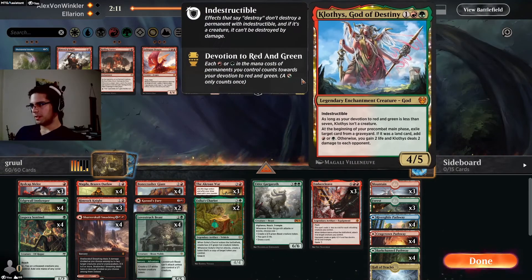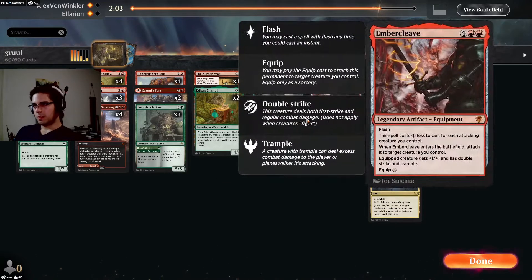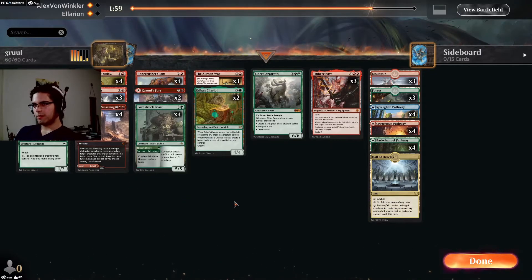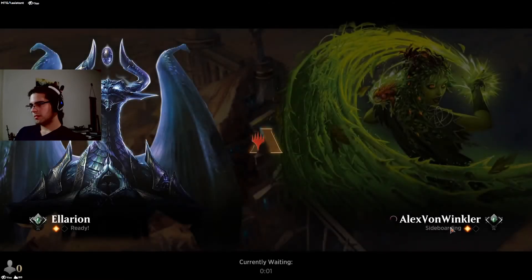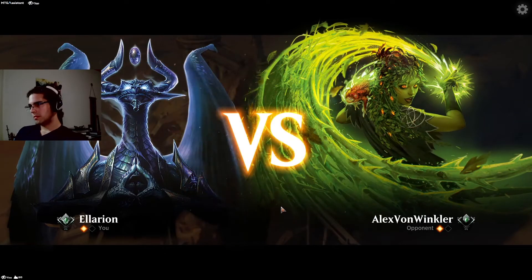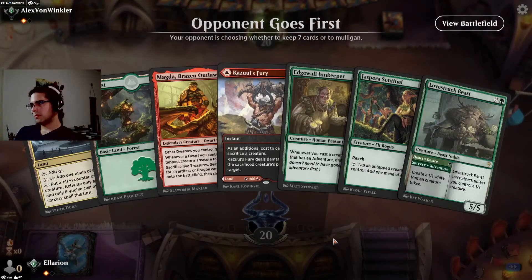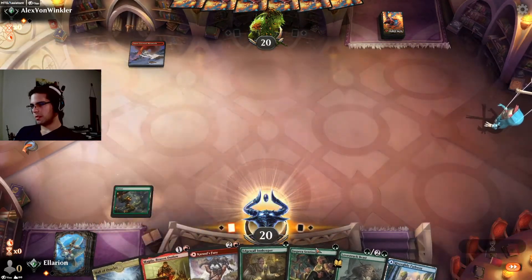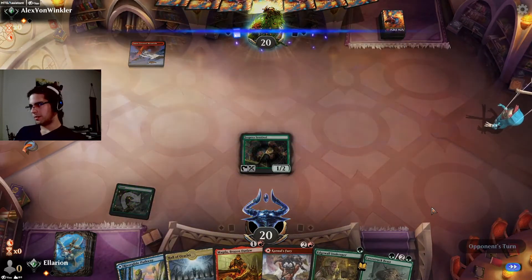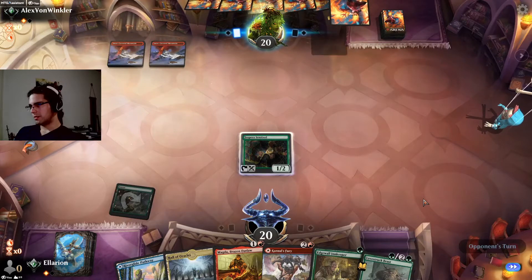You might be thinking Lovestruck Beast is for the life gain here, but doing nothing on turn 3 when I could be playing a 5-5 is not great at all. Our more expensive spells just win the game, our cheaper spells are necessary for the curve. I don't think we can really change anything here. It's a good hand. Got turn 1 Sentinel for the third game running, after going all 3 games against Mono Green without a 1-drop. It's not going to survive, though — of course.